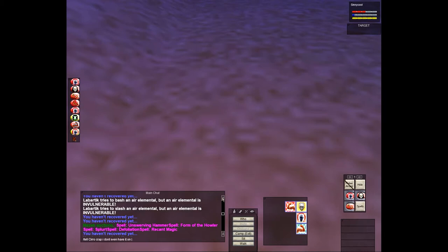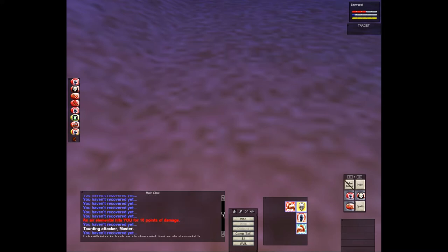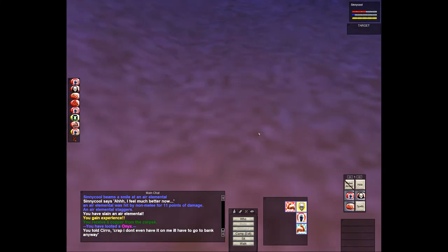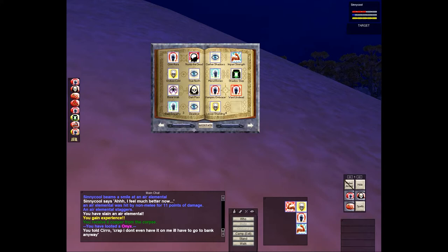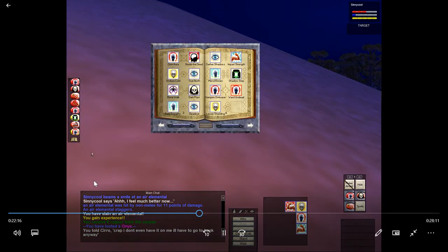I've been jumped and killed by things I couldn't hit. I've tried to kill mummies that were yellow or white and they just killed me because my pet can't hit them and I can't hit them - only spells work. Remember the lesser mummy behind the locked door - that surprised me while killing another enemy. Anyway, I tell this guy I don't even have the plat on me. I need to get enough mana to cast Gate and then head to the bank.